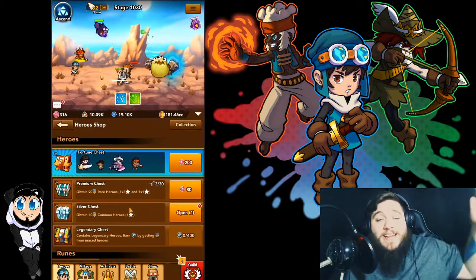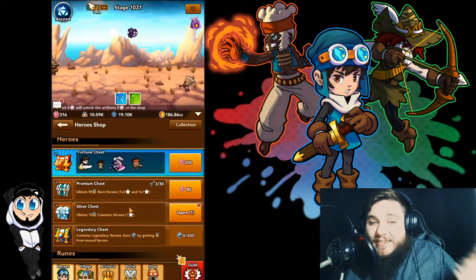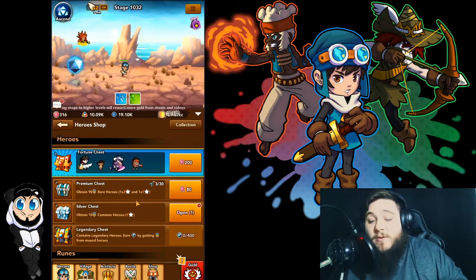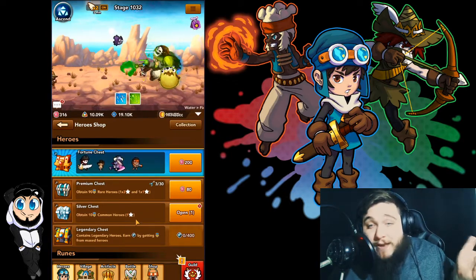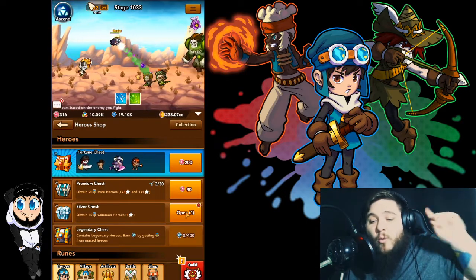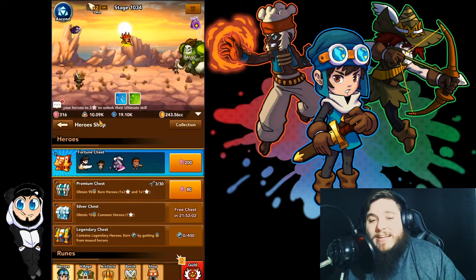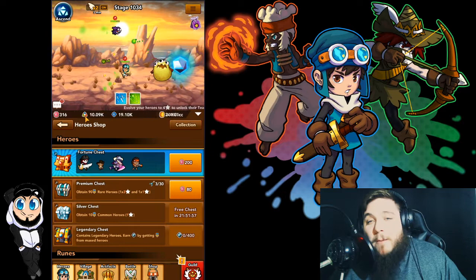Alright guys, that is going to be it for me today. I do want to do a little fun thing — in all of our videos we're going to have at least one chest open at the end that you guys can join me with. So save your chests for the videos and open with me. We have a silver chest — it's just our daily, probably won't get anything special. We are going to open this up in 3, 2, 1 — let's see what we get. Hey, we got 10 Swift. It's not what I wanted, but it's 10 closer to having a 7-star that we will probably never get her to.